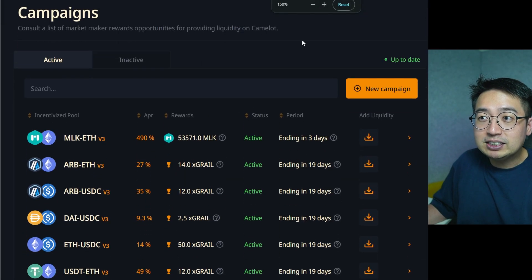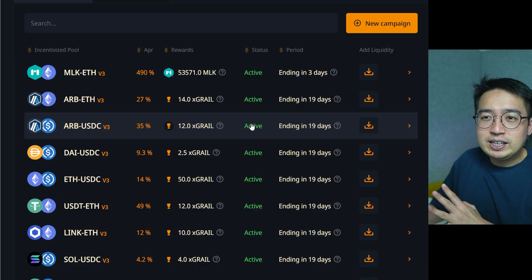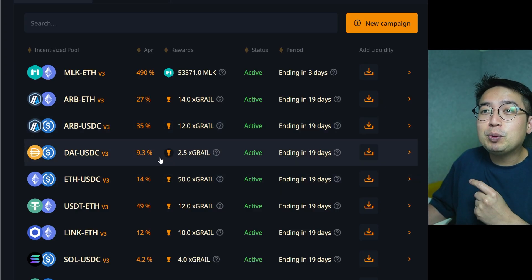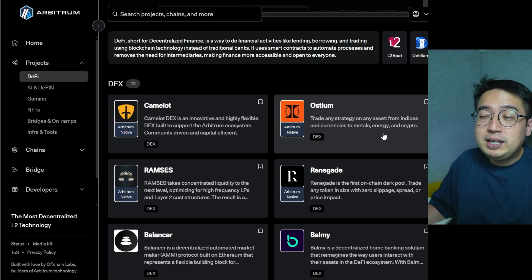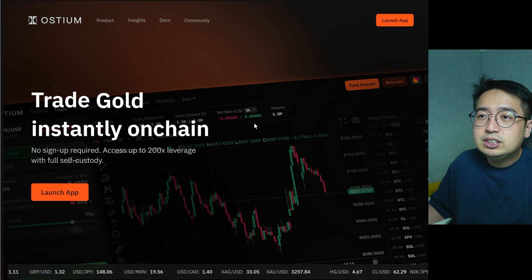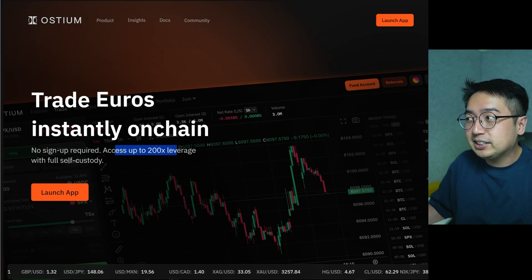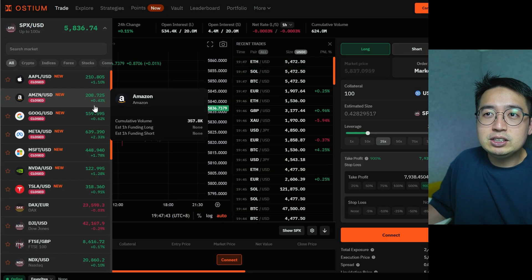Some earning campaigns have very high APRs, though the time period may not be long — still creating opportunities to earn more interest on assets you already own. Another platform is Ostium, where you can trade any strategy on any asset — from indices and currencies to metals and crypto — with access to up to 200x leverage, giving more investing power.